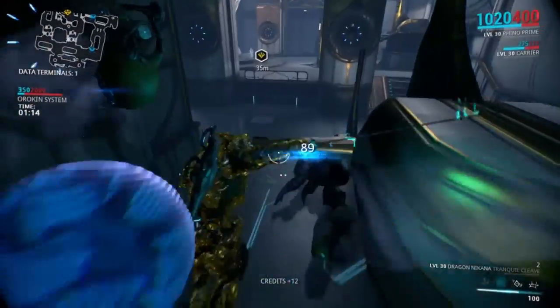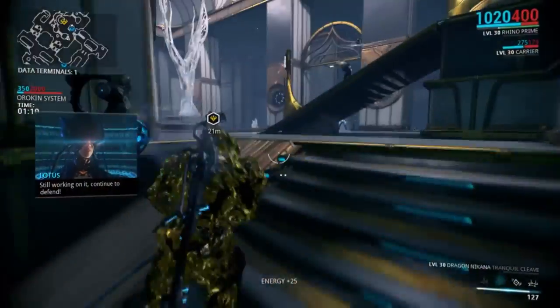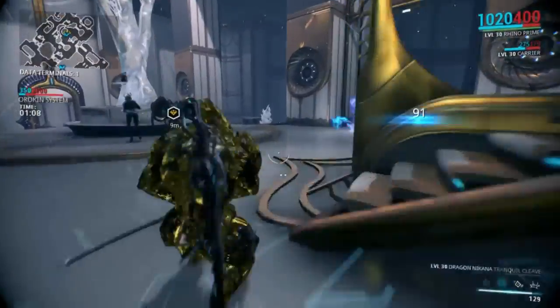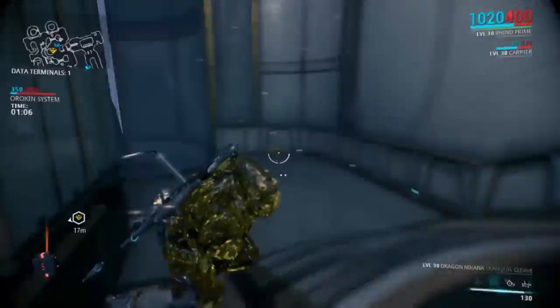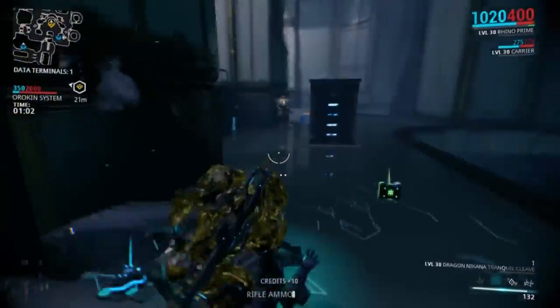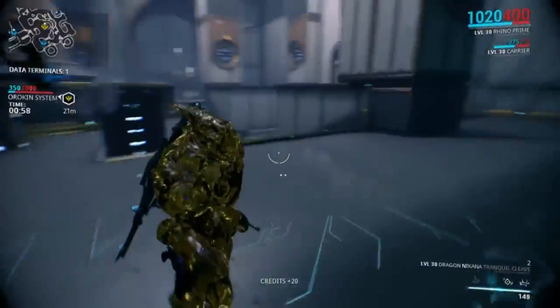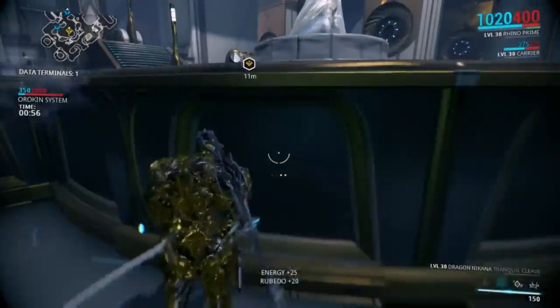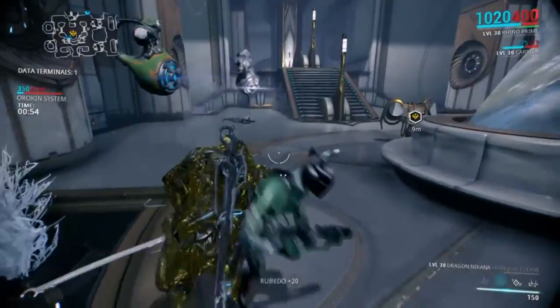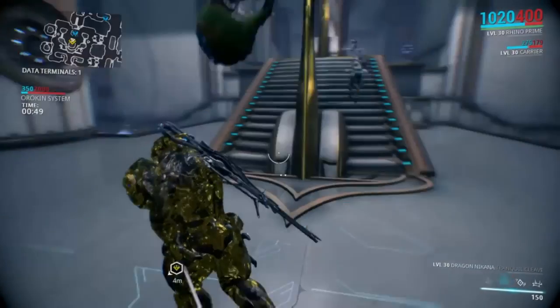Another huge change for update 14 is the player ship. Rather than accessing everything simply by scrolling through the main menu, you now access everything by walking around your ship. Arsenal, Foundry, Kubrow Den, Star Chart and basically everything else that was in your main menu is now accessible by walking around your very own ship. You can now see what's being crafted in the Foundry, see what sort of mood your Kubrow is in, or even catch some breathtaking views of what is going on outside your ship.